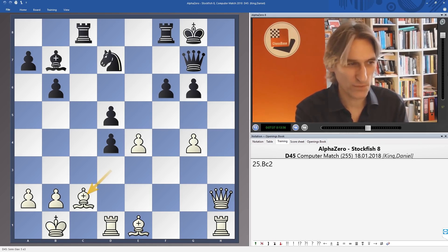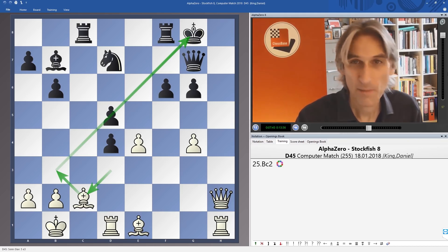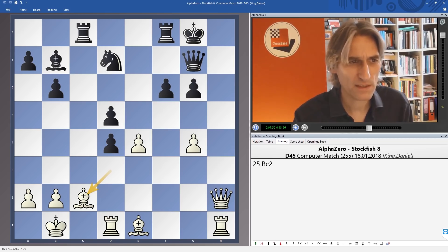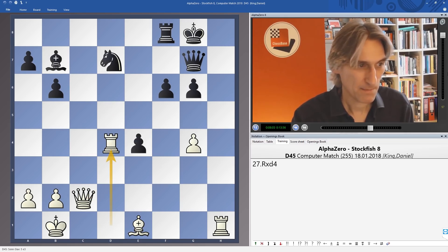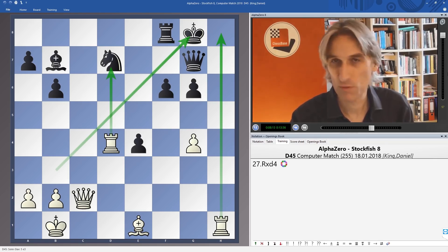Bishop c2 — great move, just one step back to make another step forward. We get to this diagonal and suddenly black's king is feeling the heat. Instinctively with black, I would like to take off that bishop — just give up rook for bishop and try to survive. But actually it's horrible. After rook d4, black's king is in trouble on this diagonal and there's going to be trouble on the central files as well. A horrible position for black, still lost.